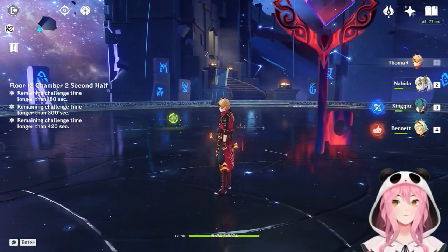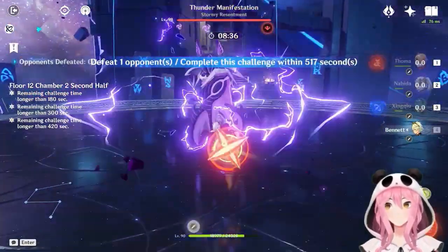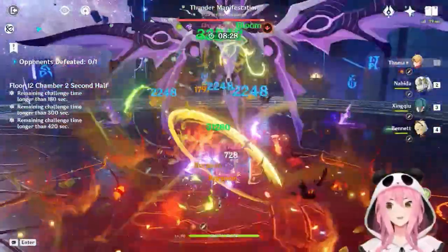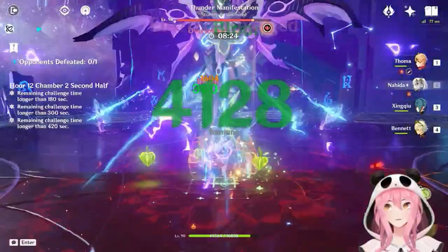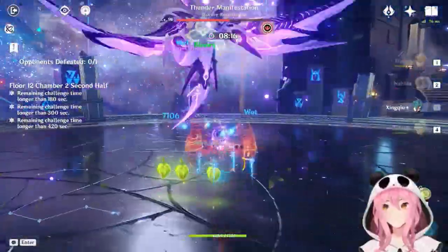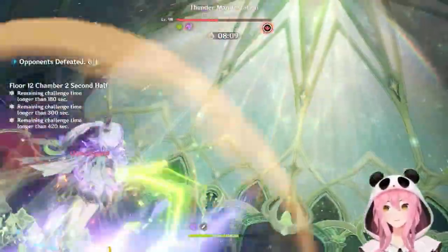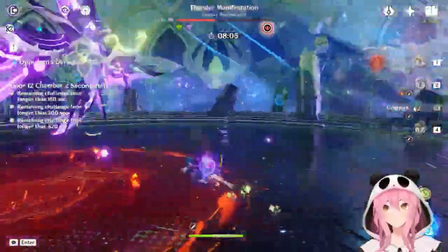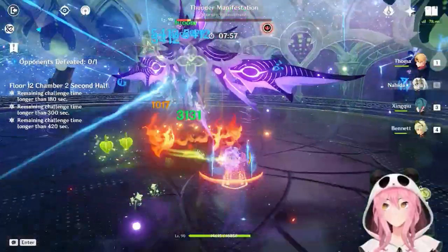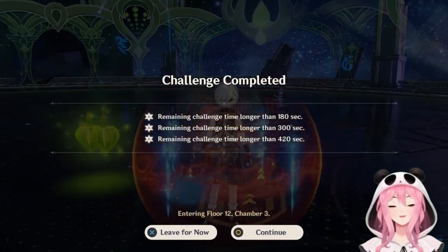Chamber 2 is going to be really great for Touma because it showcases our single target capabilities with a Burgeon team comp against an annoying boss. We pop our bursts — burst first, then skill. We're already doing a pretty good chunk of damage. We get Bennett's burst back to heal Nahida, and we basically melt the boss. That was pretty fast.